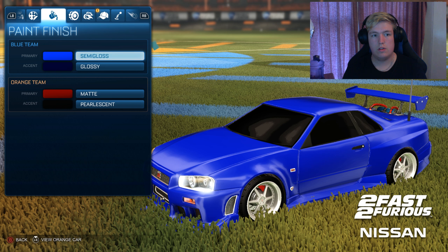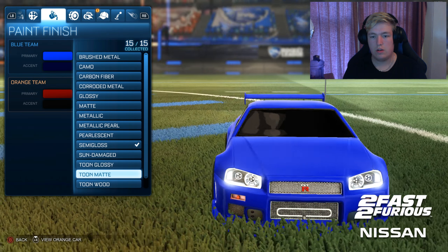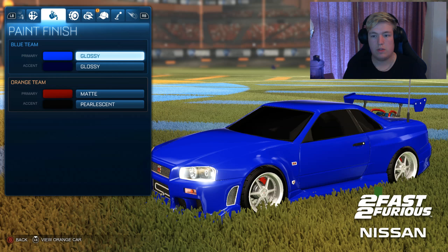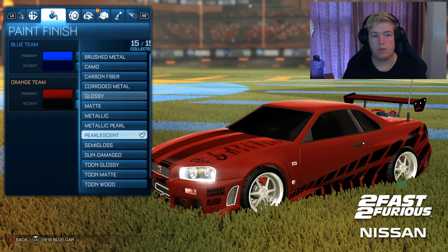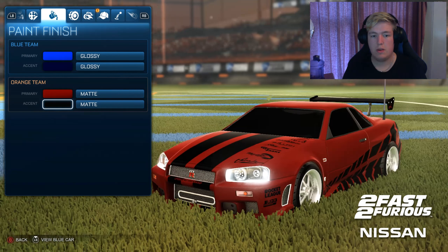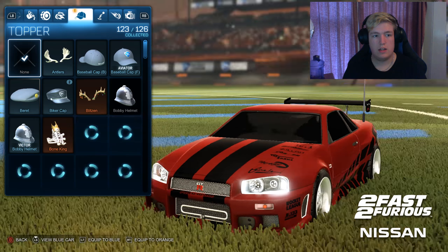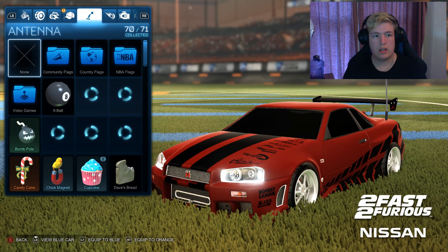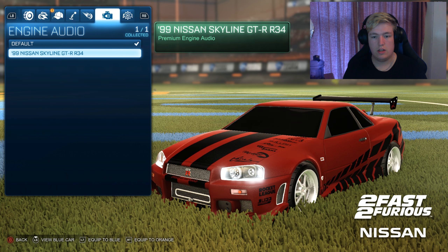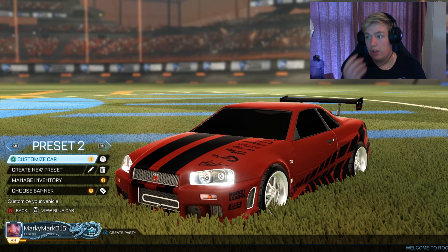I just want a standard look, so I'll go glossy with this car. Then over here we'll make this a different paint job — make that matte as well. I actually really like that, so I'm just going to be lazy and use that. We'll use default, we'll not rock anything on that, we'll take any antennas off as well. We're just going to literally run with the standard look.